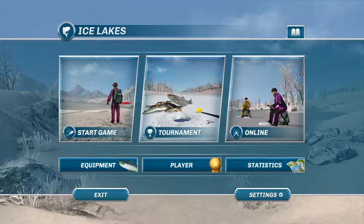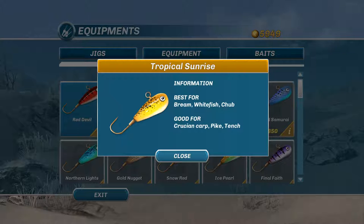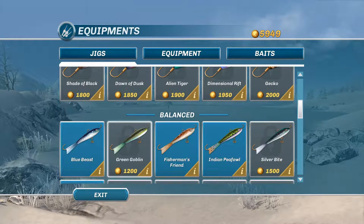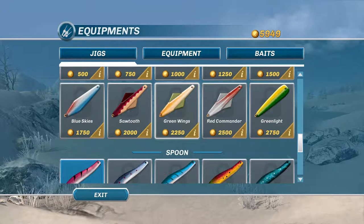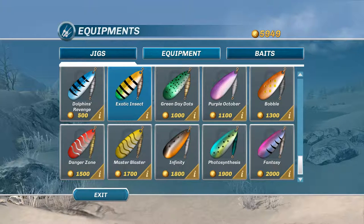Exit out of the online. We'll go into equipment and check that out. You start off with the red devil jig. I've bought the tropical sunrise and the crazy catch. If you click down on the bottom where the eye is, it'll tell you what it's good for — best for bream, whitefish, and chub. I don't really use the jigs at all; I use the balanced jigs. These are my favorites. I mainly go for salmon and pike, so that's why I use those.